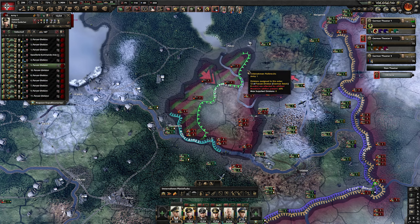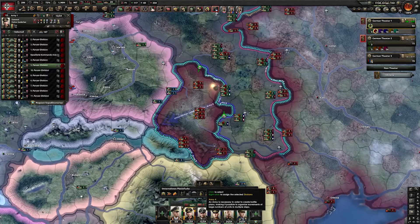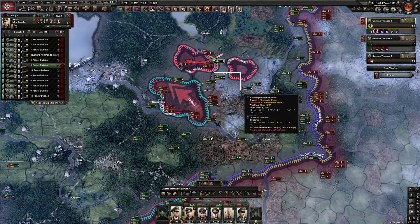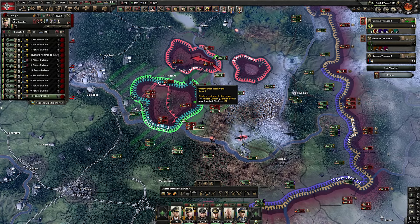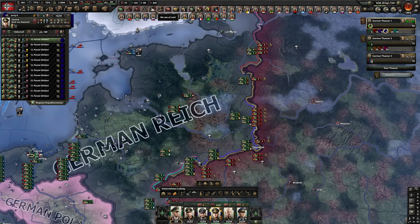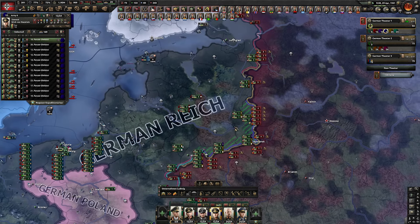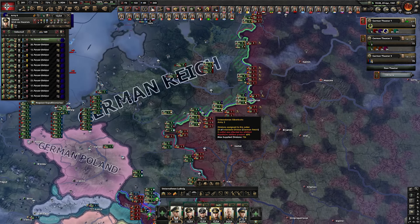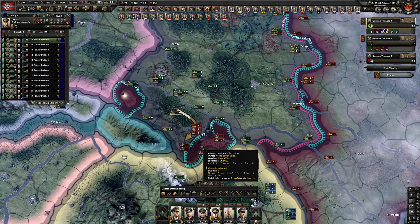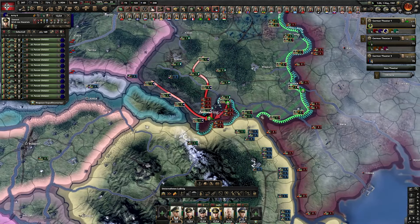You really want to micromanage the divisions when getting these encirclements, but these are massive encirclements. These are insane casualties for the Soviet Union - this is where their army is ending. 22,000 versus 1.7 million. It's not going to be as good as in my screenshot, but it's going to be crazy good still.